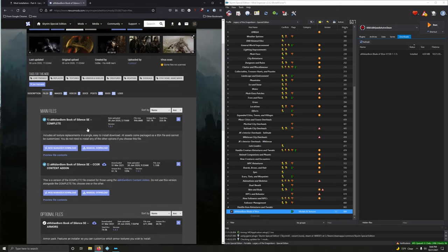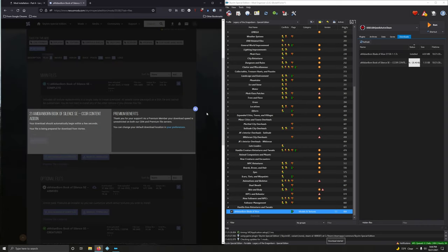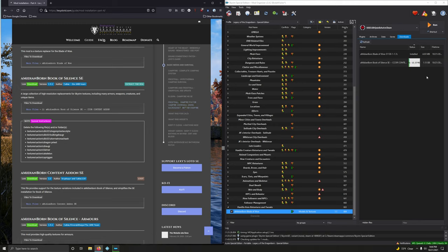Click on files, and right here we want the second option — mod manager download. There's going to be some files here that we're going to want to delete, or in my case I'm just not going to install them in the first place. If there's no fomod, I prefer just not to install these things instead of installing it and then opening it up and deleting it. Let me show you how I do — double click, click on manual.